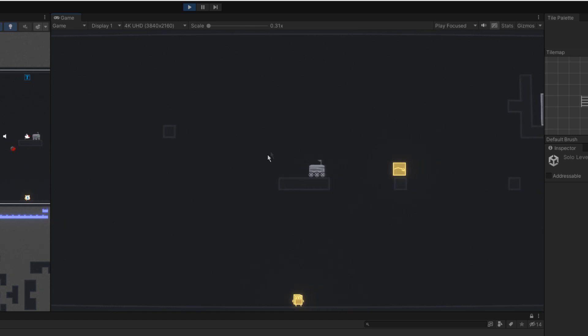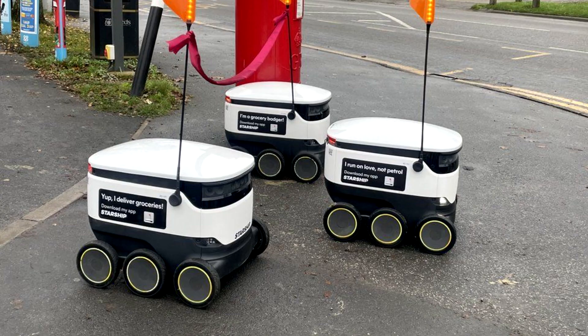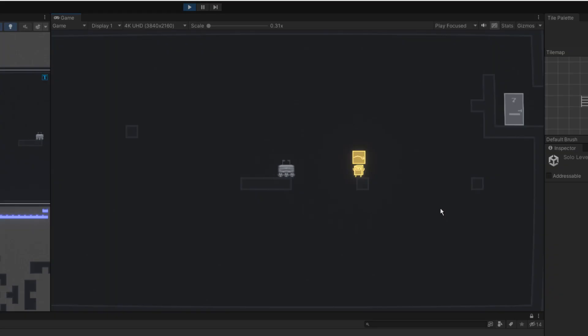Over here you can also see the new enemy. It looks slightly different — it's inspired by those robots you see in America where they deliver food to students. These enemies aren't too different from the common enemies you've already seen; they're just slightly faster and tankier. So they take two package hits instead of one.